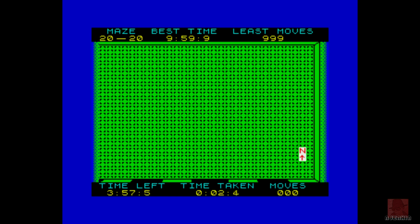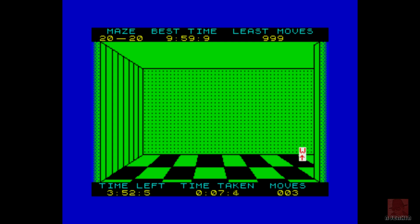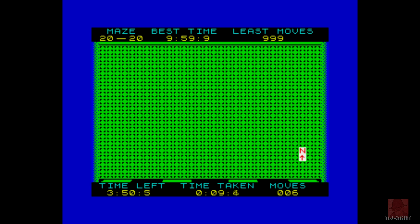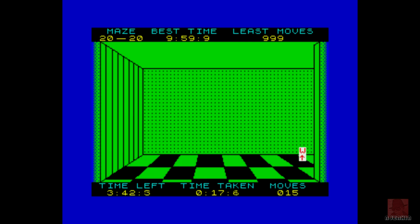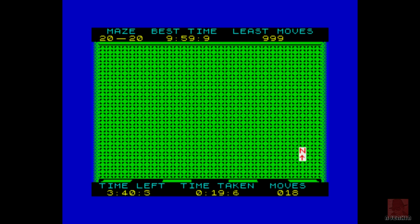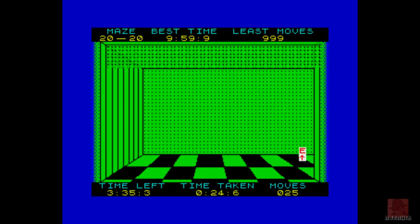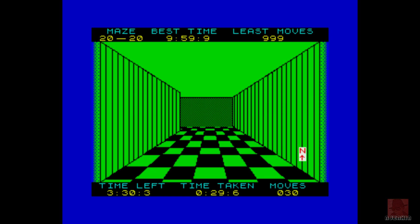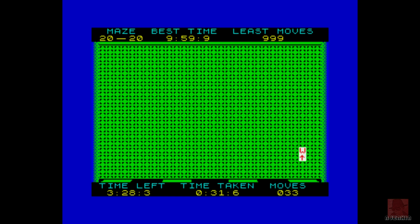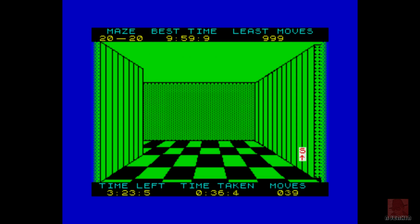What's different about this one is it's got a checkerboard floor and it moves quite quickly, which is impressive for 1986. Most maze games like this were from the early 80s, starting from 3D Monster Maze on the ZX81 by JK Greats Software. Right now it looks like the whole maze is green — I'll have to see if the other mazes are different colors.